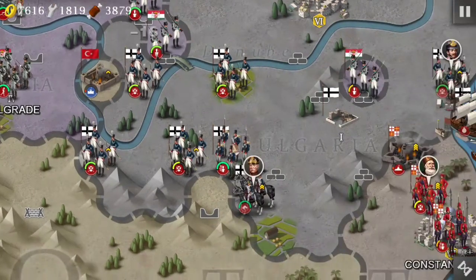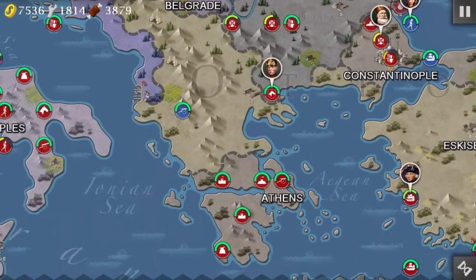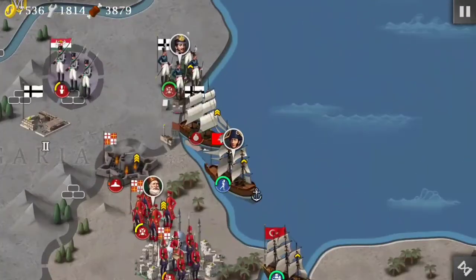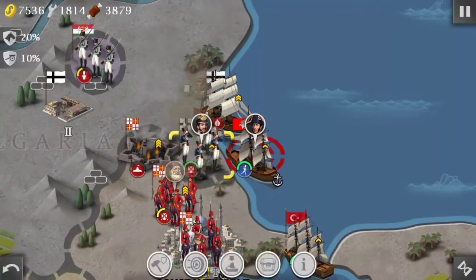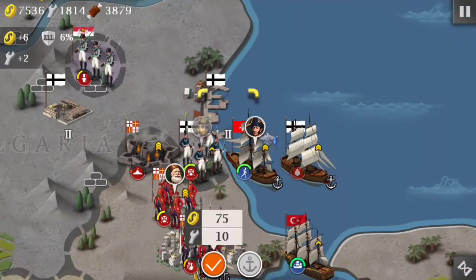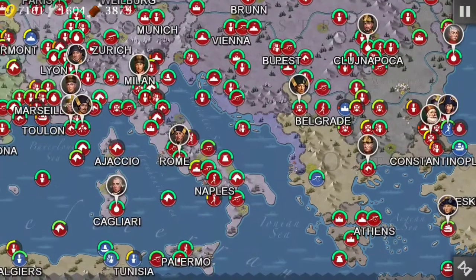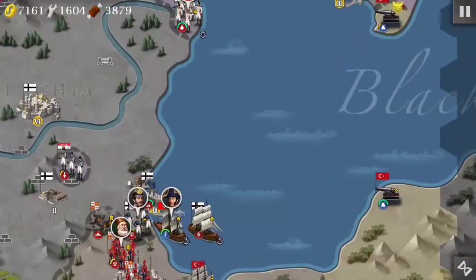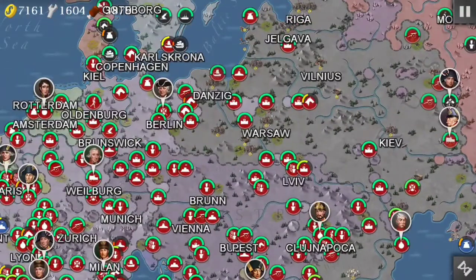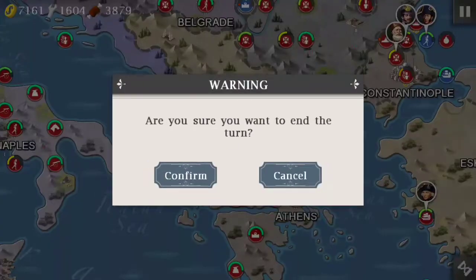We are just clearing up the Ottomans — they don't even have Athens. They made no progress in the Balkans, so we'll go in and do it. That's a unit from Poland-Lithuania. Did any of them escape? Nope — that's the last unit from Poland-Lithuania. We'll go ahead and send down... can't send down a ship because that coastal artillery is right there. We'll take care of it — that is the last unit for Poland-Lithuania.